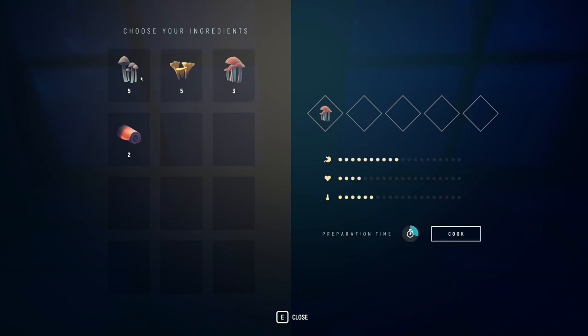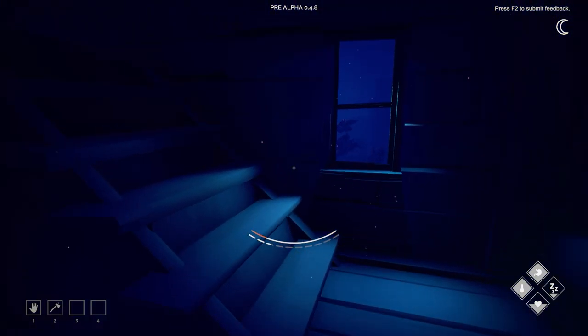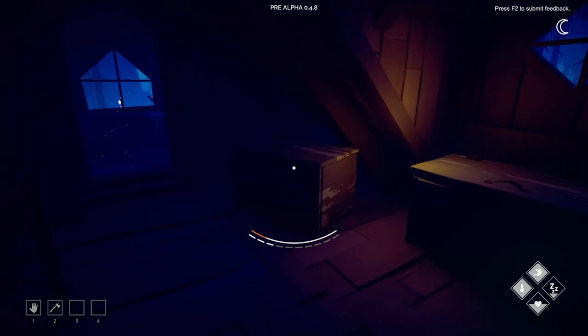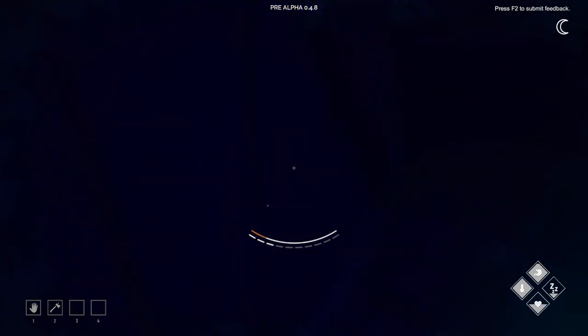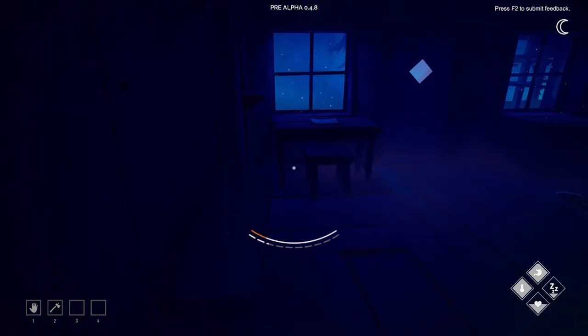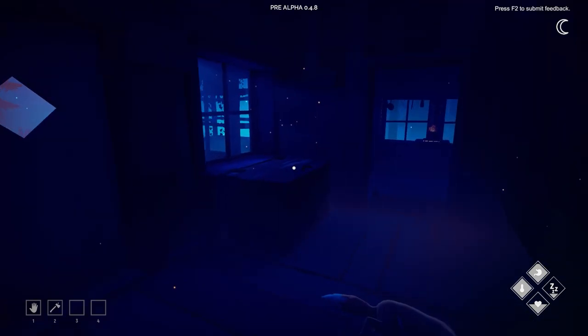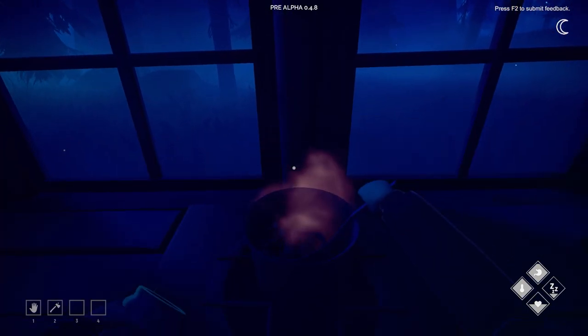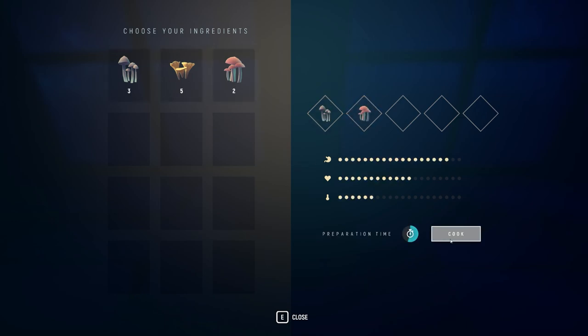We'll do a bit of cooking first. You can see that one increases temperature if you put those together — you can have that as a bit of a meal. That one and that one is fine — that's like a mushroom stew. There's another part of the bar at the bottom there; I'm not sure what that is — maybe camouflage? Anyway let's have an early night.